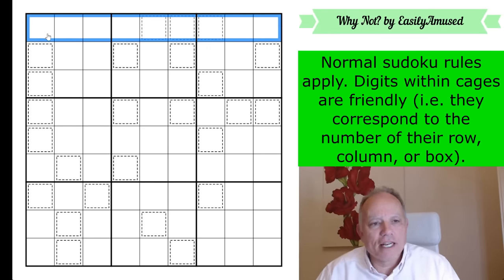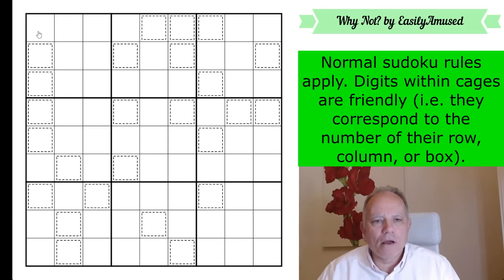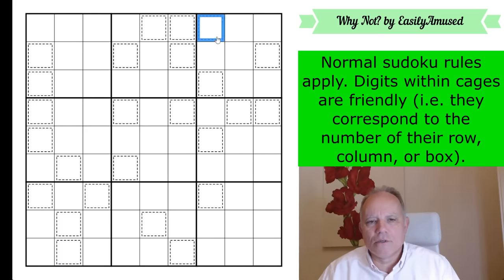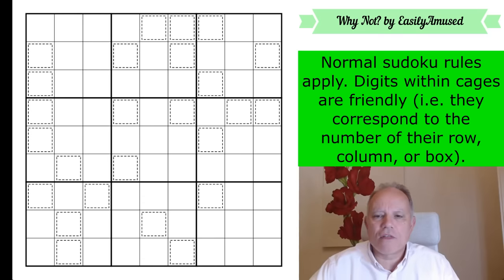Normal sudoku rules apply: put one to nine in every row, every column, and every three-by-three box. The only additional rule: digits within cages are 'friendly,' meaning they correspond to the number of their row, the number of their column, or the number of their box. Each digit in a cage must correspond to at least one of those. That's it.